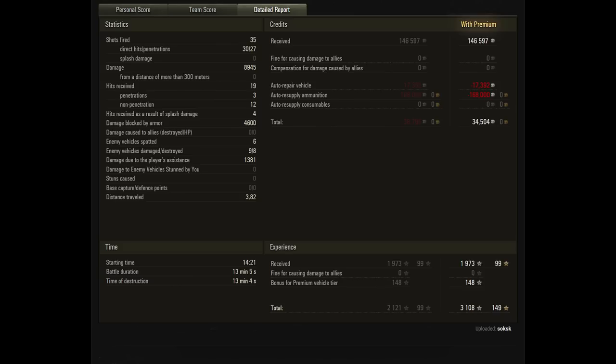35 shots fired, 30 direct hits, 27 penetrations — pretty good performance all in all, with 4,600 damage blocked. Spotting six enemy vehicles, by the way — not something you see very often in heavy tanks. The enemies took the fight on the 1-2 line, there was no artillery, and it was spectacular awareness of the lineups on both teams, realizing there was an open flank to completely bully and dominate on. And he did — getting 8,945 damage. You love to see it when these sorts of games happen. You've got to feel happy for the player.